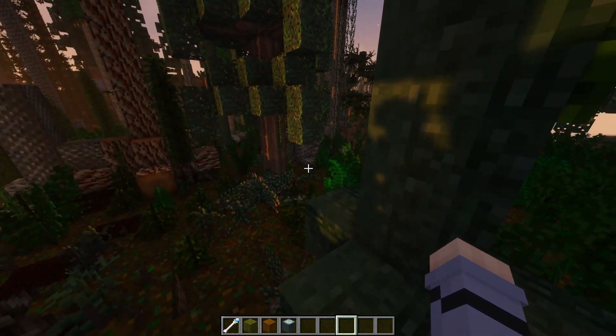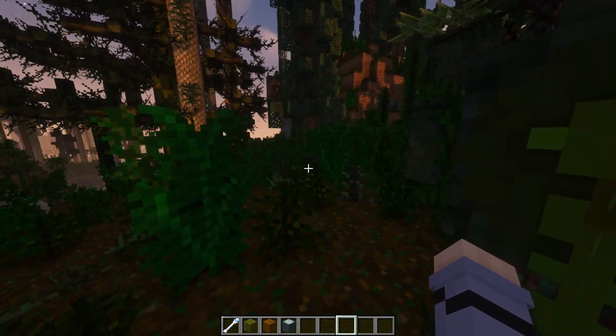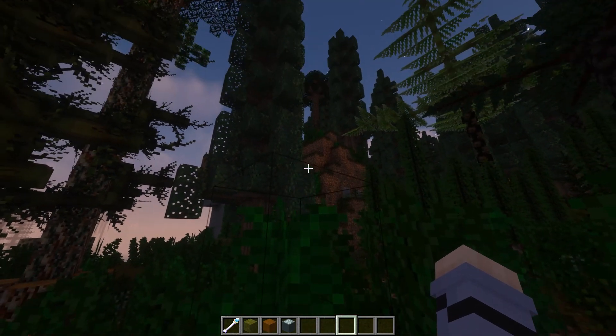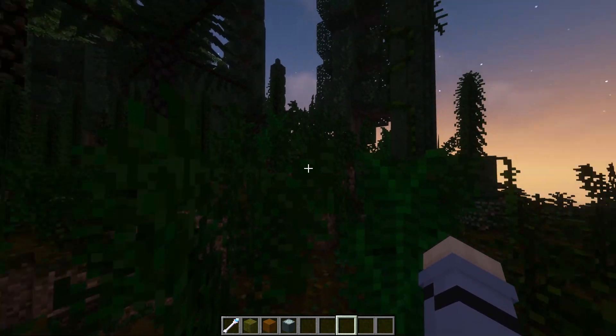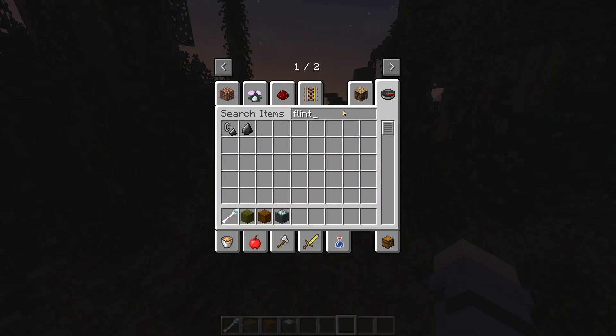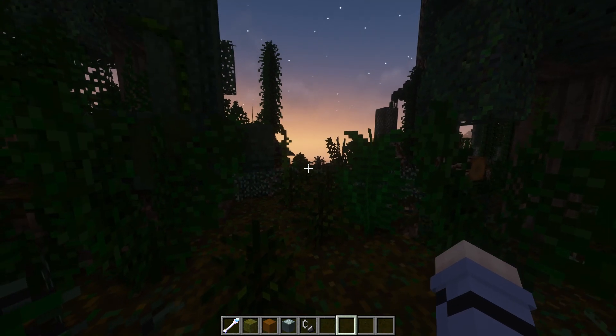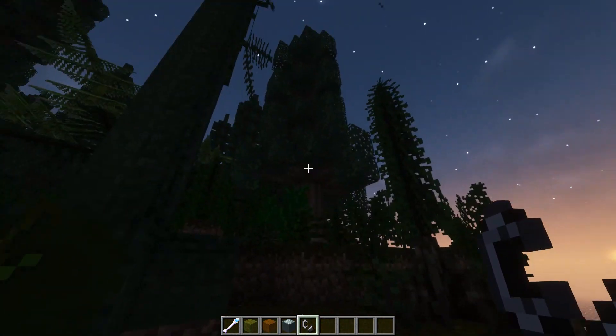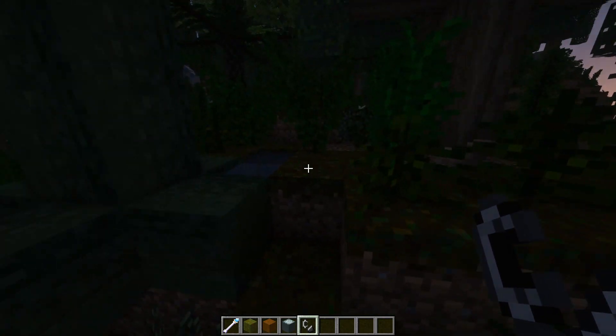The high oxygen also meant that even wet vegetation would have been flammable. We can tell from fossils and layers of charcoal that wildfires were extremely common at this time. I was kind of disappointed that starting a fire doesn't just instantly engulf the entire forest. If the curator of this mod is watching for some reason — add that please. That would be cool.